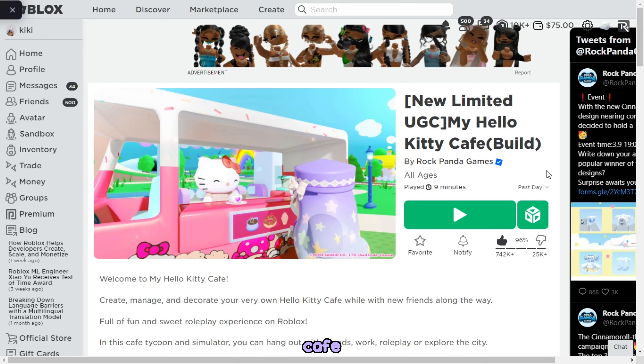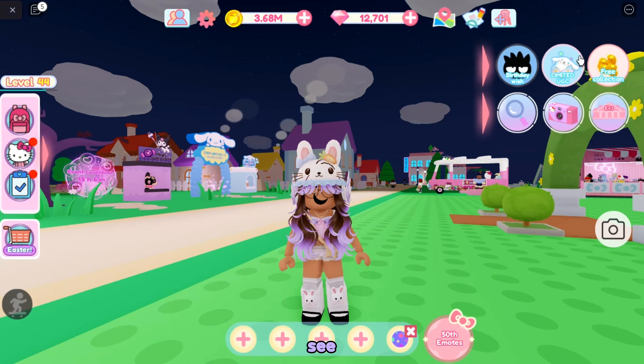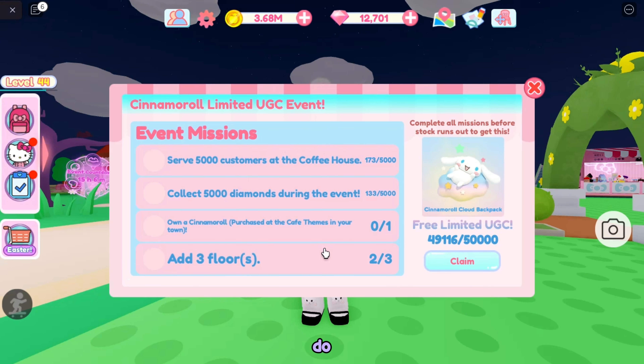Find this game called My Hello Kitty Cafe. Once you're in the game, you'll see this icon at the top of your screen. Here is everything you need to do to get the item.